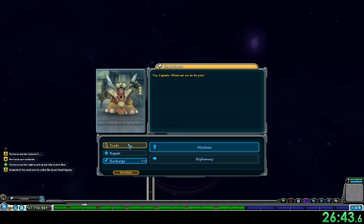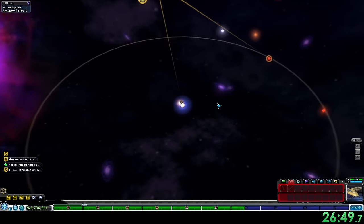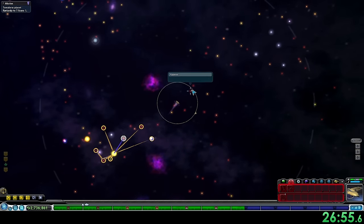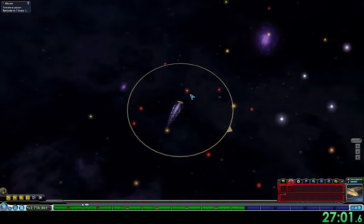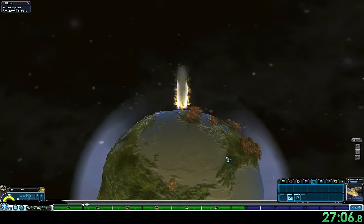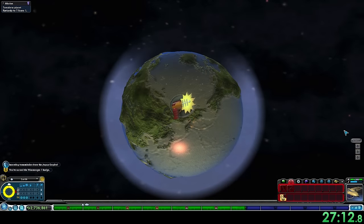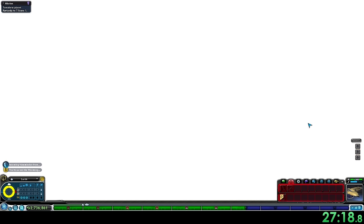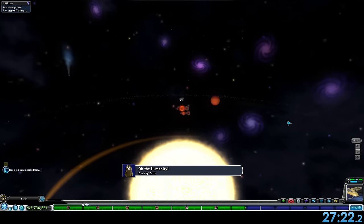We've unlocked the Planet Buster, which we buy from our own colony for 5 million Spore Bucks. It's possible to buy it cheaper from a warrior empire following the philosophy of force, but there weren't any nearby. We started really close to Earth, just a few jumps to reach the Sol system — Earth is always in the same location, and I'll leave a link in the description covering how to find it in more detail. There's the Sol system, super nearby, only needing interstellar drive 1 to reach it. Entering the system, we first receive the Manifest Destiny achievement for finding Earth. Then we launch the Planet Buster to destroy Earth — and there's the achievement: destroying Earth in 27 minutes and 22 seconds.